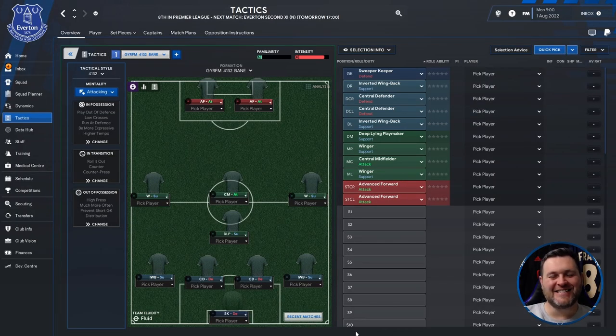In today's tactic testing video I am going to be looking at the 4132 Bane, designed by GYRFM. If you haven't seen any of GYR's tactics across the community, you really have been missing out. He does such hard work building these tactics and putting them out to the community. Cannot thank him enough for being one of the good guys in the community.